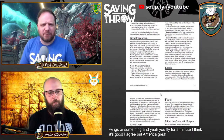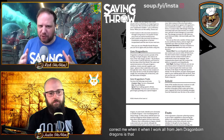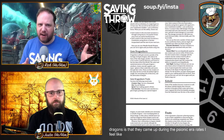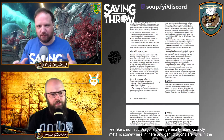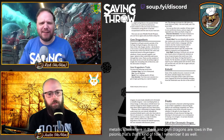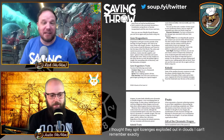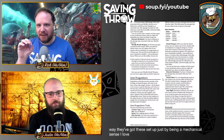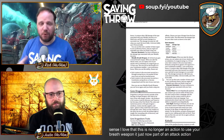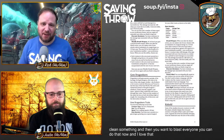Gem dragons arose during the psionic era — chromatic dragons were more wizardly, metallics more cleric/paladin, and gem dragons were psionic. I do really like how these are set up mechanically. The biggest change overall is that using your breath weapon is no longer an action — it's now part of the attack action, replacing one of your attacks. So if you're a barbarian who rushes in and cleaves something, you can still blast everyone. That's a solid change.